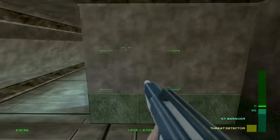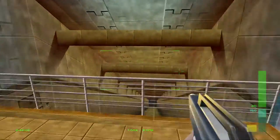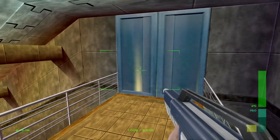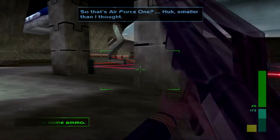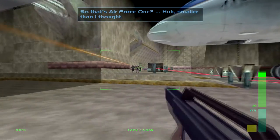But actually, to get the better starting point you have to enter from below the plane, which will start you in the plane's cargo bay. We enter this elevator right there and it brings you down to the laser grid below Air Force One.